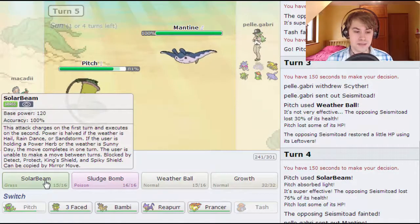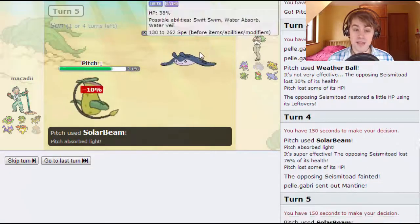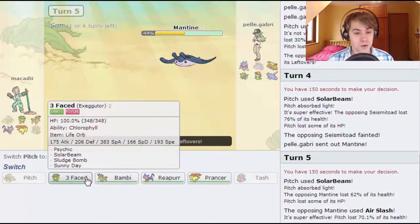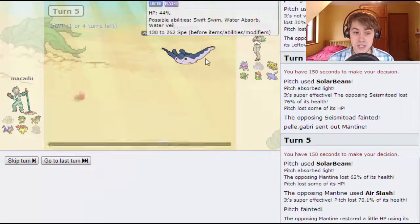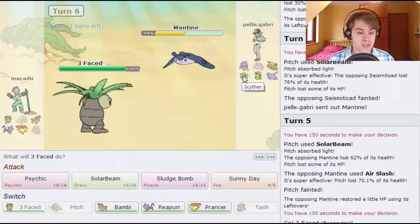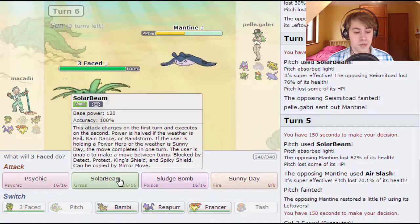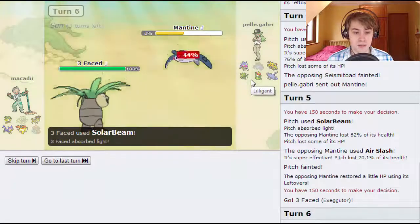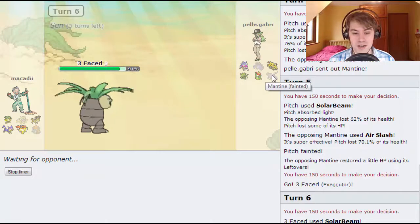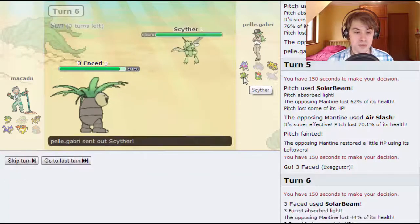He goes down and the Mantine comes in. I'm just going to go for Solar Beam here — this is the main wall. I still have Exeggutor as well. That does quite a decent chunk, 62%, and he will take me out with Air Slash, which is very unfortunate. At this point I go out into Free-faced and I am guaranteed to be able to take this Mantine out, unfortunately it is going to maybe bait in the Cypher. It's 4 for 4 at the minute and I only have two turns of Sun left.